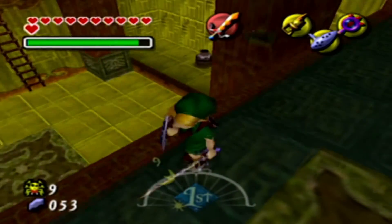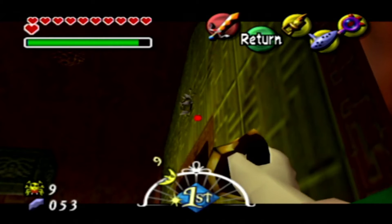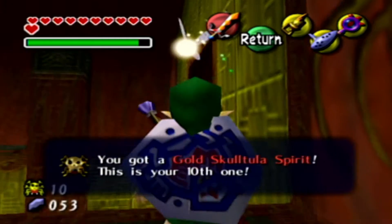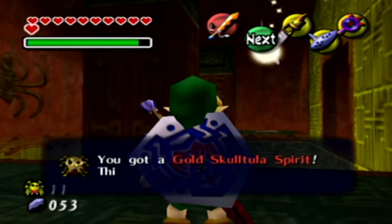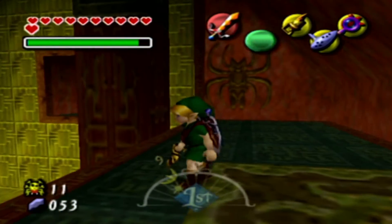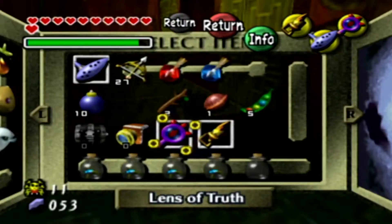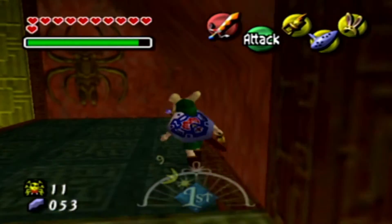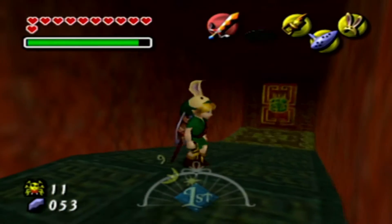I hear another one — it may be underneath here. Oh, there you are, found you! Come here — I had you locked on. Got our tenth one! And wow, back-to-back skulltulas — there's a second one in here too. Now there's a door up here and I'm not sure how to get to it. I think if I use my bunny hood I can actually jump across that since we can run pretty fast. Here we go — oh, we made it! Nice.